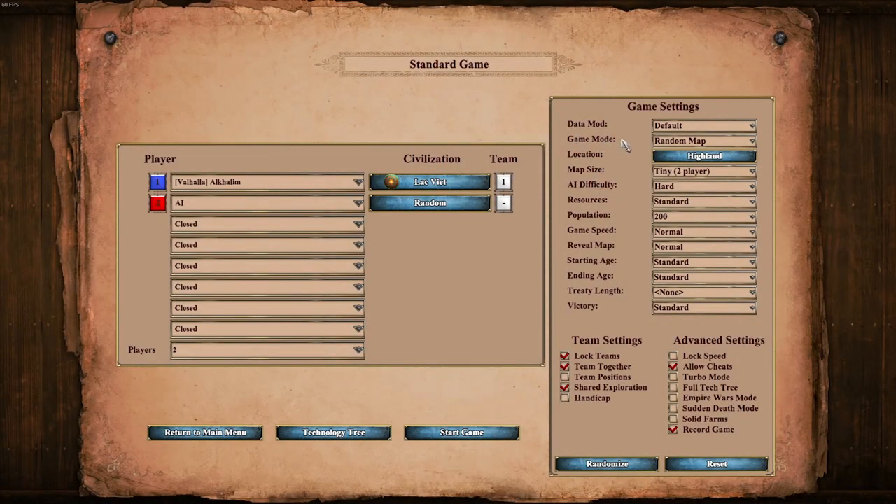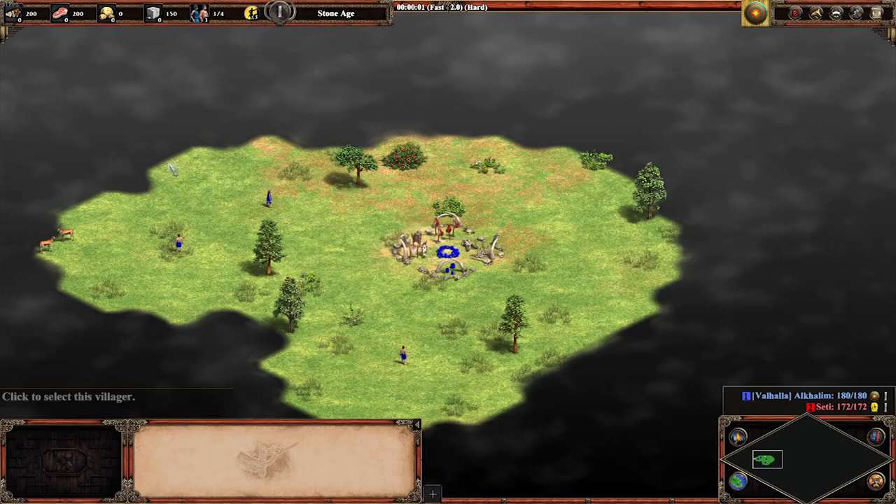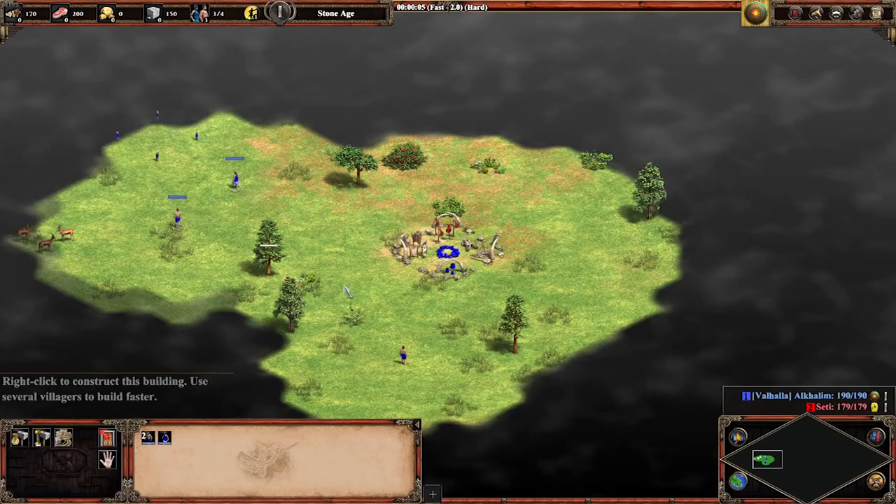I'm just going to play a test round here on Hard AI difficulty. I'm not very good at Age of Empires 1 - I don't really know any build orders or something, but we'll see. Maybe it works, maybe it won't. But that's okay either way. Just for demonstration purposes anyway, we're playing against the Egyptians here.